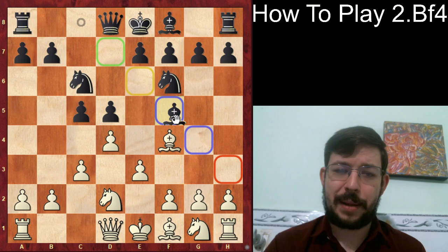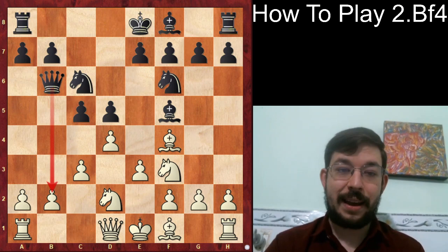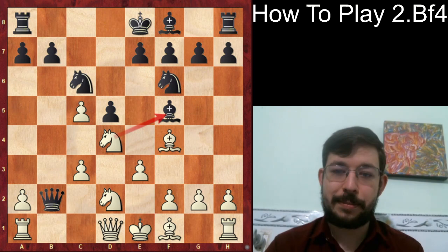Probably the best move for Black is Bishop f5. This line is the reason I stopped playing Bishop f4 more frequently, because after Knight gf3, the move Queen b6 hitting the pawn looks quite fine for Black. Even though White has a few different tries — some sharp lines with dxc5, Queen b2, and Knight d4 — in general Black should be doing quite well, objectively speaking.